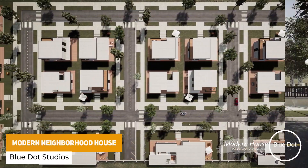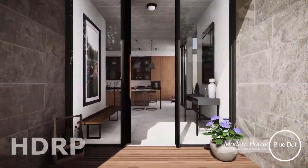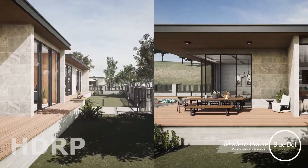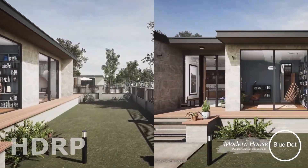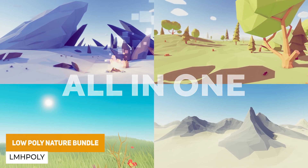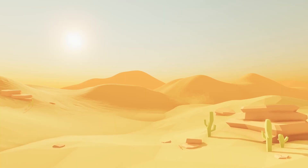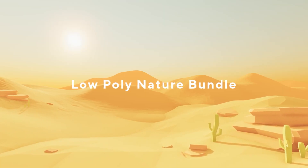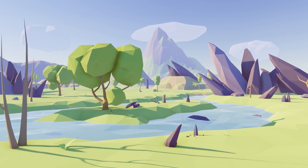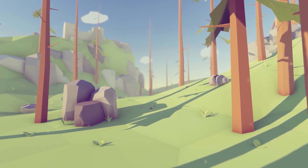The next one is the Modern Neighborhood House, which includes a living area, dining area, detailed and decorated kitchen, two bathrooms, children's room, studies, and so much more. Suitable for URP and HDRP with 2K resolution textures, 390 different prefabs — great for looking at lighting and getting high quality assets. The next one is the Low Poly Nature Bundle, a whole host of high quality ready-to-use low poly style assets with over 4,700 different assets: 3,300 terrain prefabs, 500 trees and wood prefabs, 300 rocks, 400 vegetation items, and bonus particle effects for blizzard, dust, falling leaves, and more.